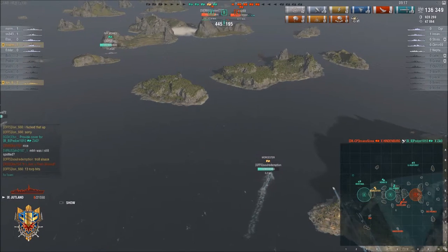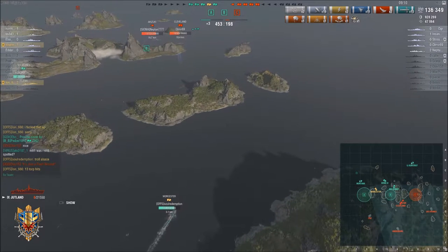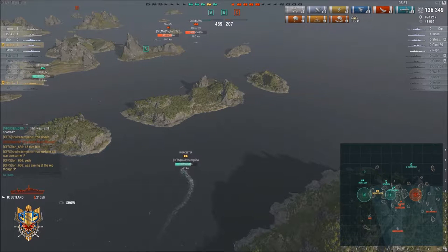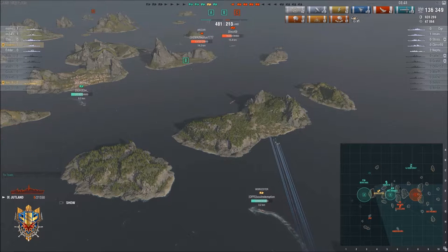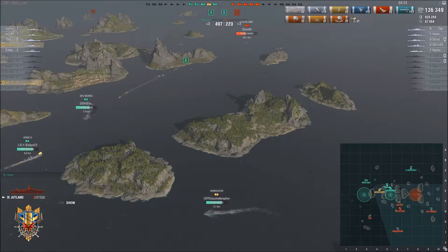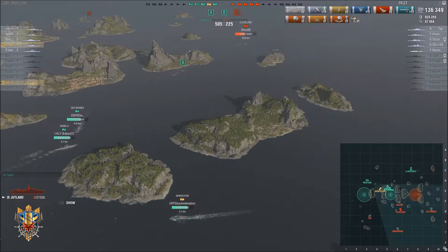So now it's up to Sol to bring this home. I ended with 136k damage and 13 torpedo hits — nine of which were on the Courbet, and then four on the Iowa. Especially that Courbet kill was very, very satisfying, even though I aimed at the République. A has been secured for a while and we have B; the enemy has C. Both teams have five ships remaining, so we're still in a pretty good situation.